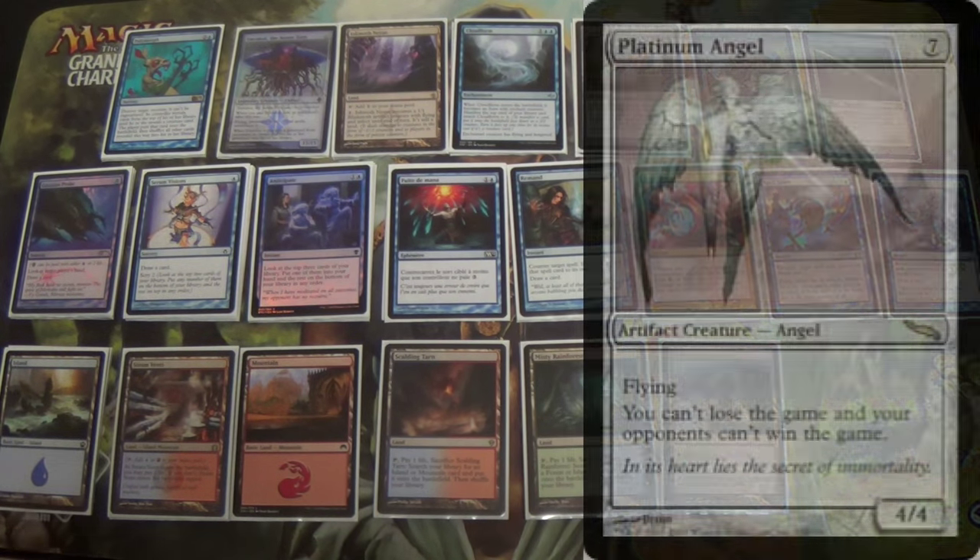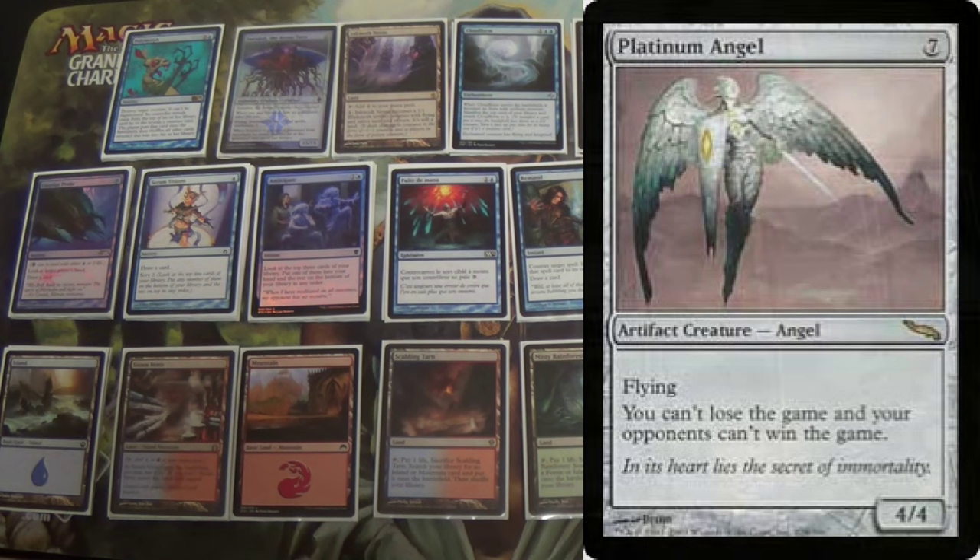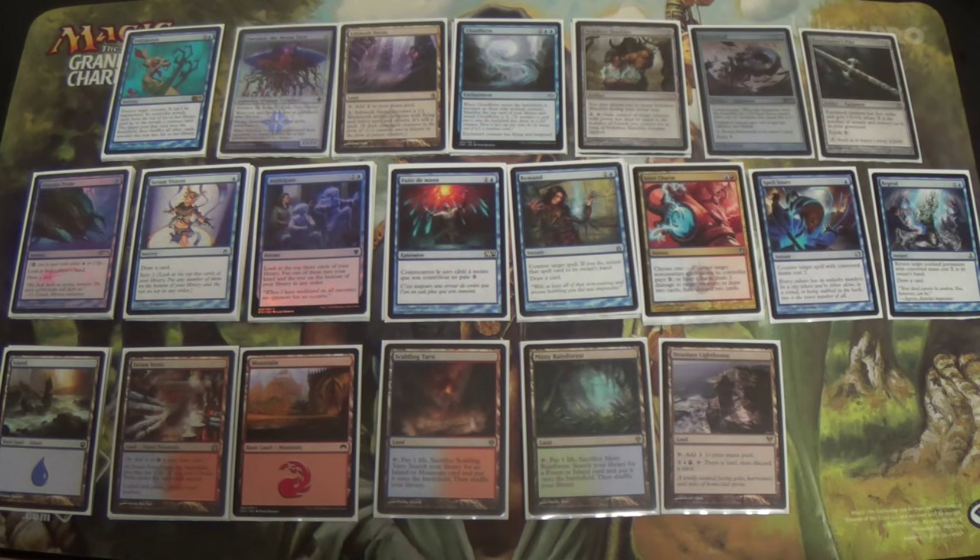What about Platinum Angel? It's an easier-to-kill Iona, I guess. Yes, you can't lose, but the opponent will have artifact removal they're already siding in — Flameslash or cards that deal with flyers specifically. Platinum Angel just dies too easily, and you're not getting something explosive like you are in the other cases.